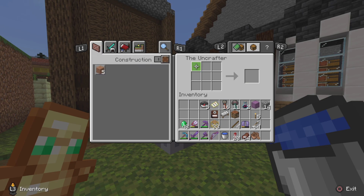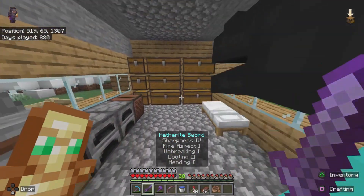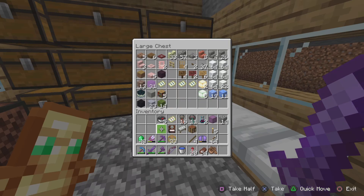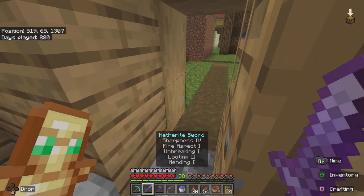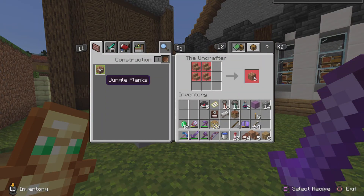For scaffolding, you can uncraft it into bamboo — but what's the point? You can get bamboo easily if you already have a bamboo farm. I feel like this addon is a bit of a waste for the money you're spending, even though it's only 99 cents. There's really not much of a point.